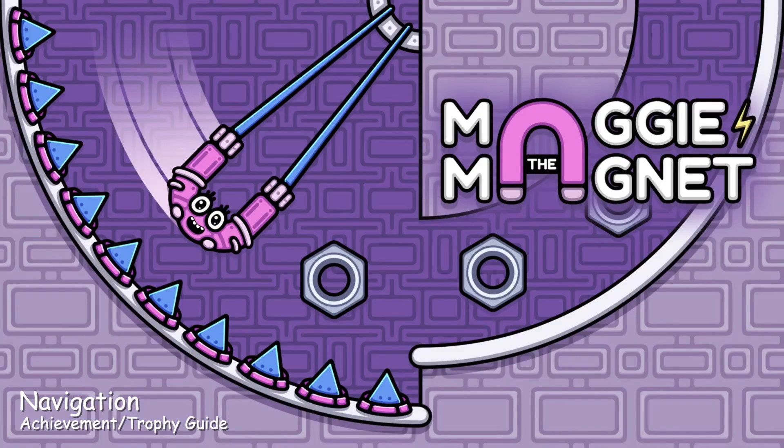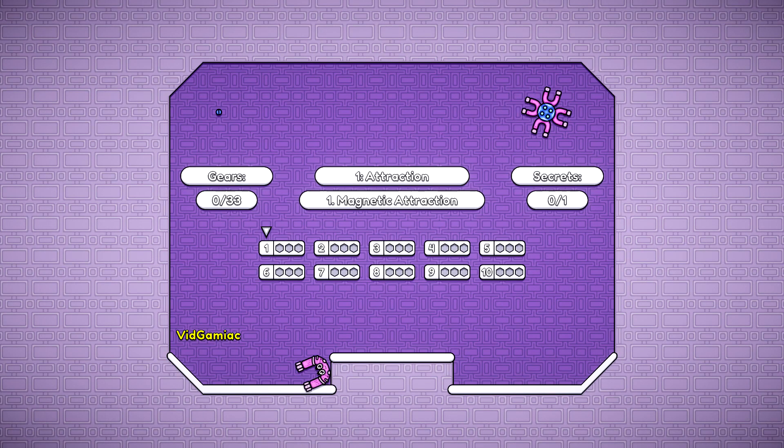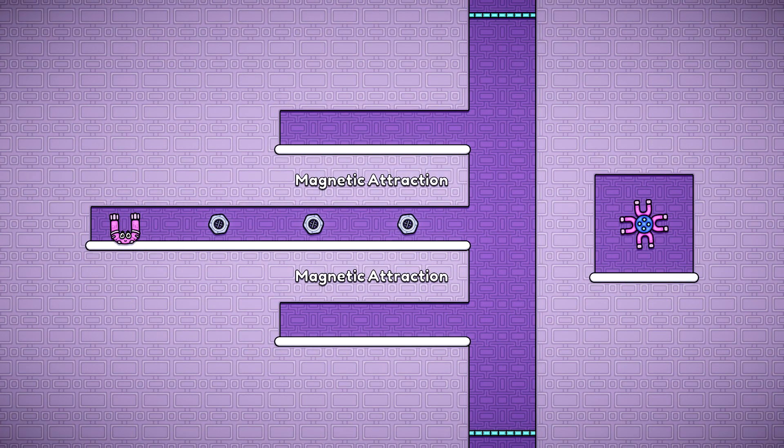Hey everybody, here from FemmeGamingAct.com. We are today in Maggie the Magnet going for the Navigation achievement. This is to skip a level. This can be done at any time — just make sure you load up any level, and then hit the right bumper to skip ahead to the next level.